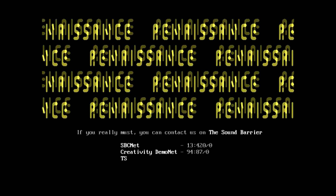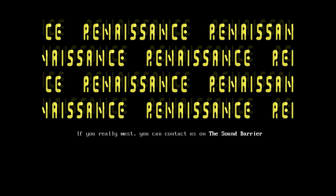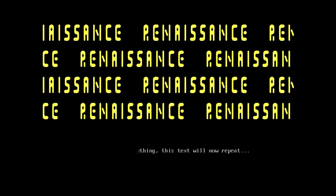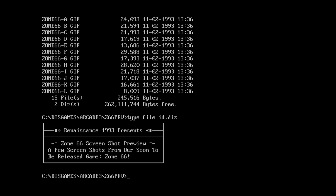I'm going to let it run for a little while here, just to see where it goes from here. Because we had a bunch of GIF files for Zone 66, so I'm guessing maybe it'll show them. But no, the executable is simply a brief text mode demo scene thing, and there's a bunch of GIF files. Well, I guess I can show the GIF files on the screen. The crazy thing is, I don't think Zone 66 is actually on this Shareware CD. Here's the fileid.disk file - it actually simply says: 'a few screenshots from our soon-to-be-released game, Zone 66.'